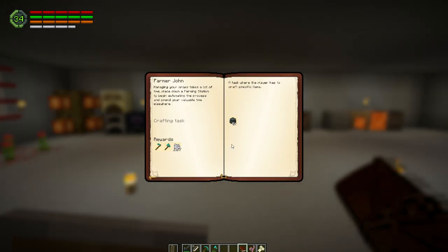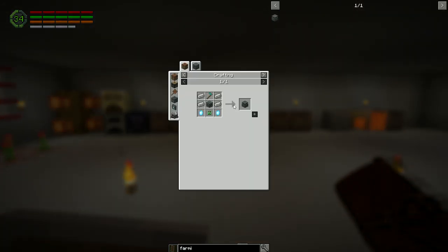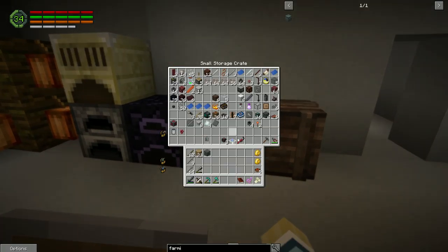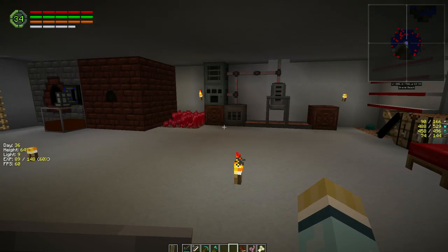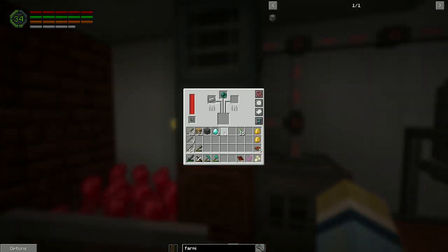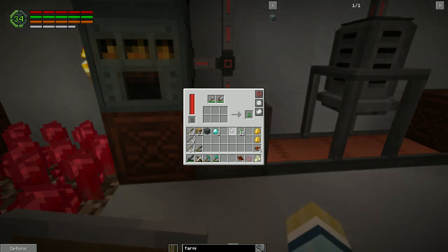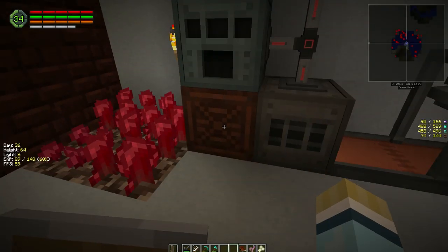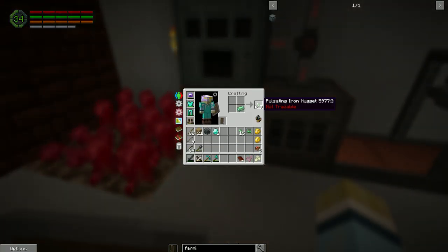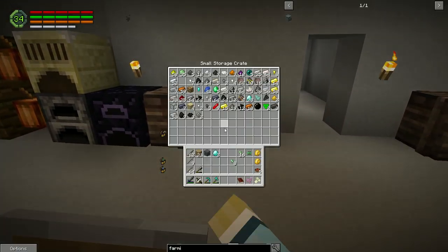Now what else do we need for the farming station? We need pulsating crystals, which are pulsating iron nuggets against diamonds. I don't know how many pulsating iron we have. We can make pulsating iron easy enough — it's just an ender pearl and iron. Two diamonds needed. And there's our Zed Logic Controller — done!